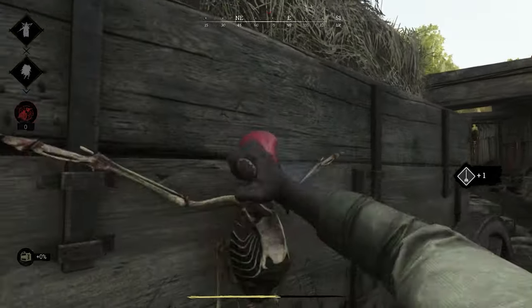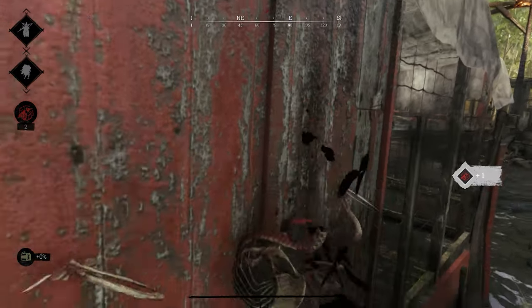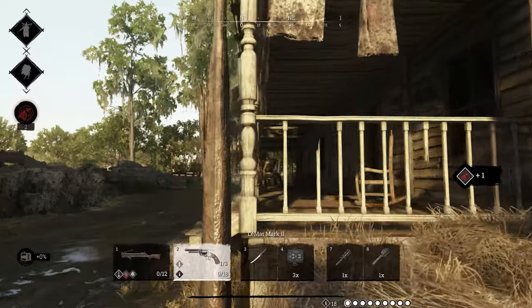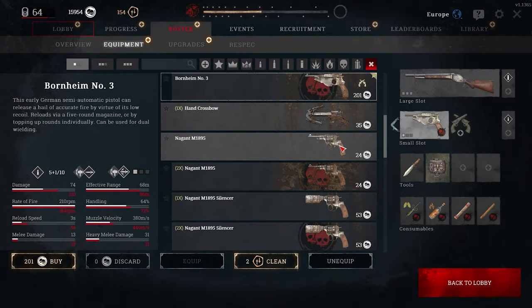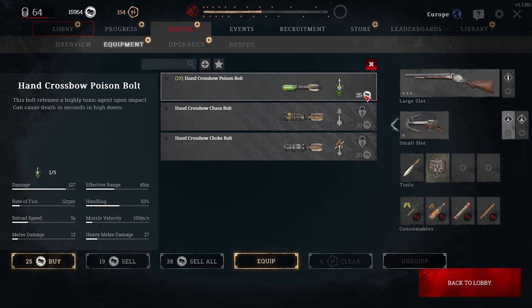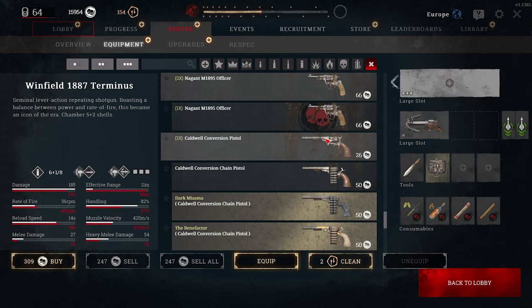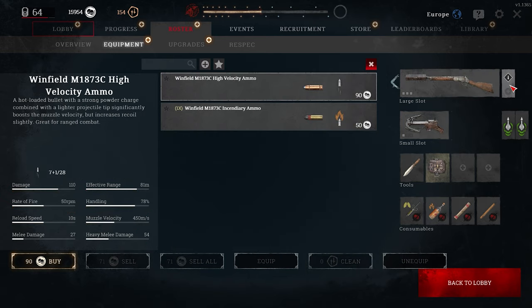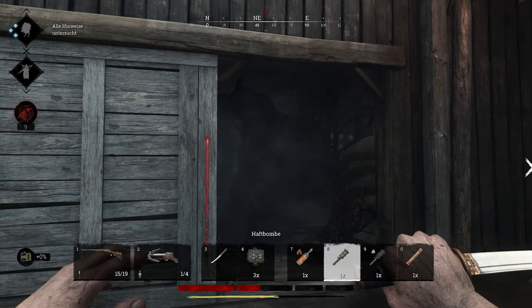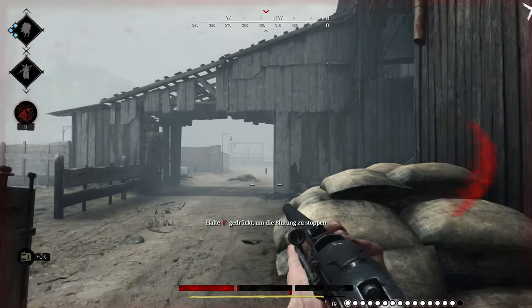Let's talk about the gameplay. You can fully commit to the event and maximize your points, or you can improve your income of event points more gradually. If you want to go all in you should avoid fights and switch your loadouts if necessary. Because of the effectiveness of the poison hand crossbow, you should pick that one up and combine it with good fire rate, accuracy, and a suppressor — for that I would recommend the Silenced Winfield. As an addition, pick up some sticky bombs and some firebombs.